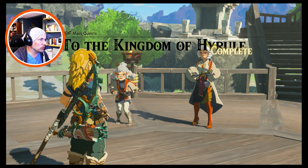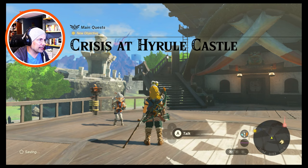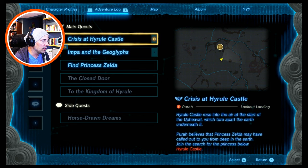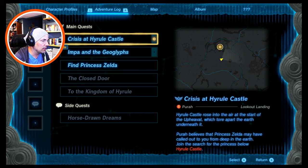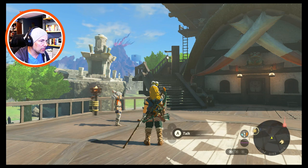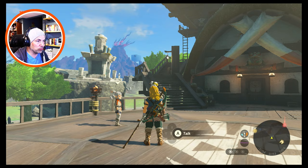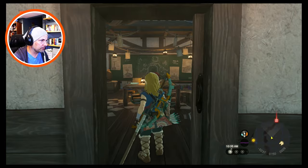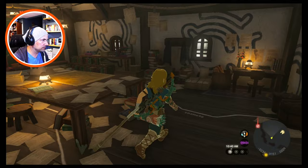Quest complete: 'To the Kingdom of Hyrule.' New quest: 'Crisis at Hyrule Castle.' Hyrule Castle rose into the air at the start of the upheaval, which tore apart the earth underneath it. Purah believes that Princess Zelda may have called out to Link from deep in the earth — join the search for the princess below Hyrule Castle. I'm pretty certain this is probably where I should have come first after landing on Hyrule, but I kind of went in the opposite direction.